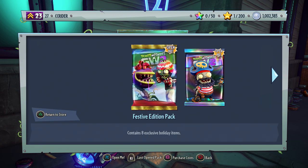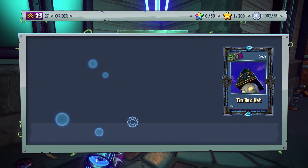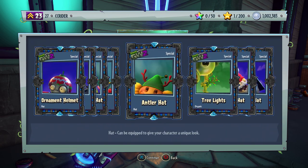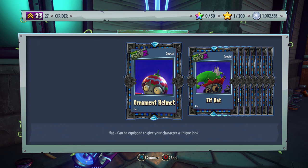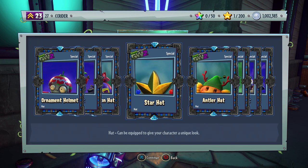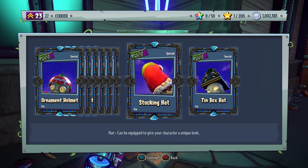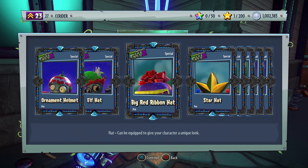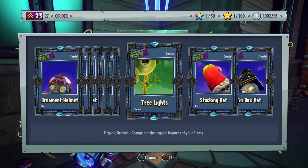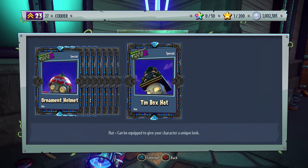Let's open up the festive edition pack, which contains eight exclusive holiday items. We get the ornament helmet, the elf hat, the big red ribbon hat, the star hat, the antler hat, the tree lights, the stocking hat, and the tin box hat — a whole big set of hats for plants and zombies. Very cool, happy to see that.